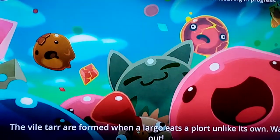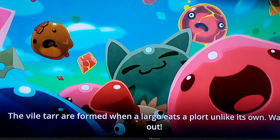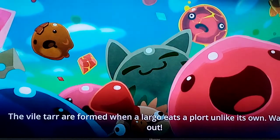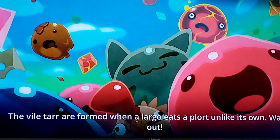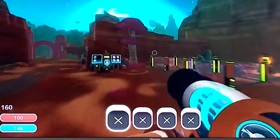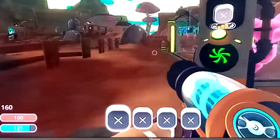The Tar are formed when a Largo eats a plort unlike its own — watch out. So if a Largo eats a plort... I have no idea who Largo is. The Tars aren't very common. This icon indicates water saving in progress. Guys, today I want to try and create the Tar — so it's really a coincidence that it told us how.